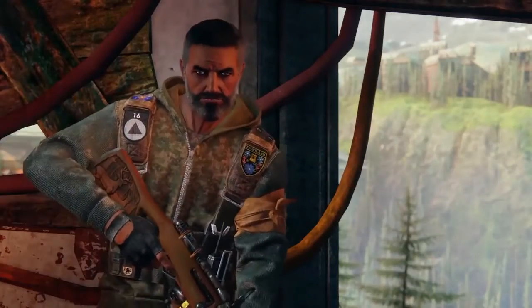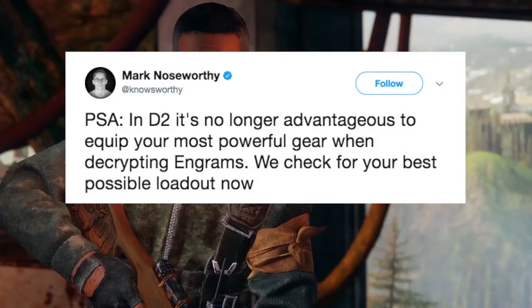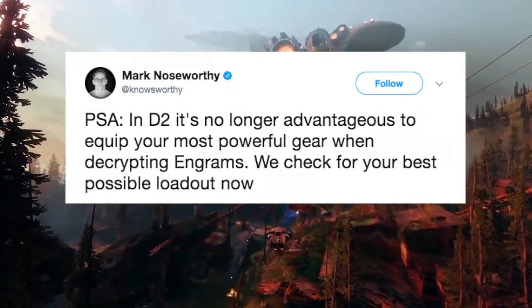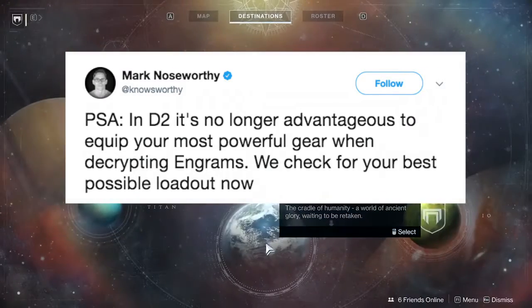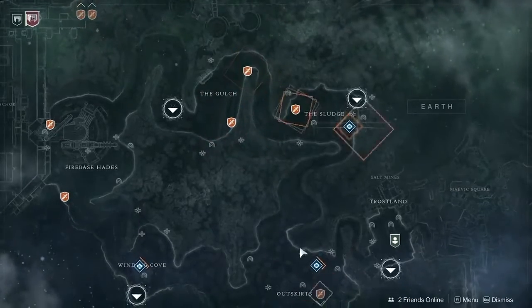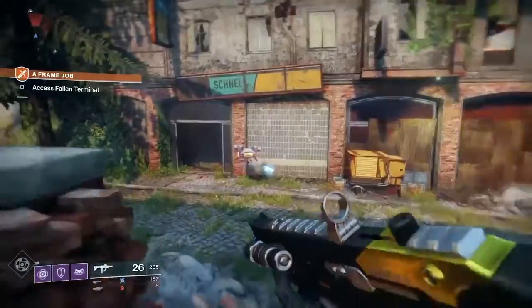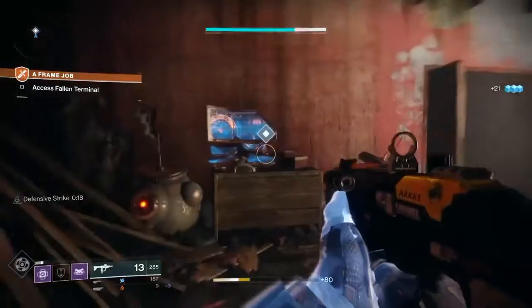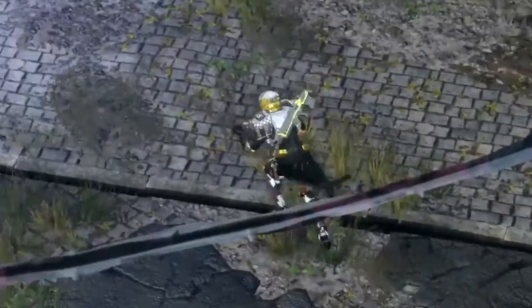So with that being said, let's get into some of this new info. The first thing we have to talk about is this tweet from Mark Noseworthy. It reads: in Destiny 2, it's no longer advantageous to equip your most powerful gear when decrypting engrams — we check for your best possible loadout now. This is music to Destiny 1 players' ears. You no longer have to manually equip your best light level gear; the game will automatically detect it when decrypting engrams. Before in Destiny 1, if you did not have your highest light level gear on, it would drop at your current light level. So that is no more.